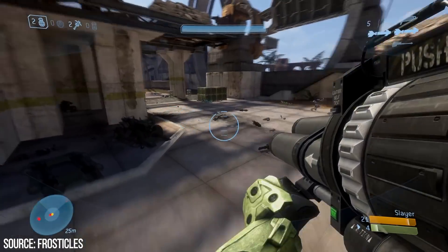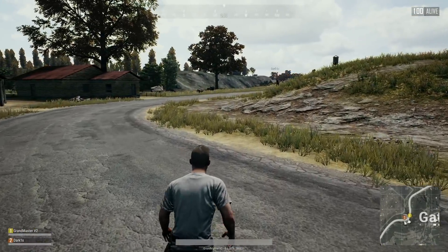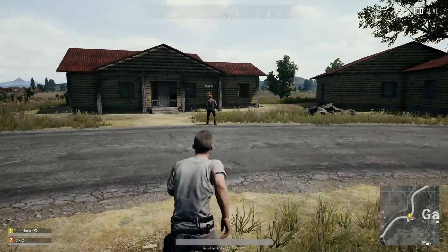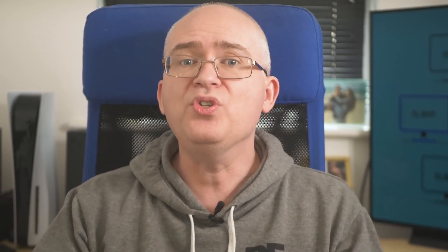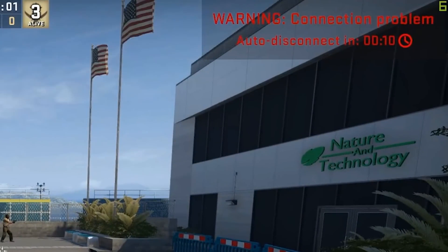That doesn't make these disruptions any less annoying. And the faster paced and more competitive the game, the more that a laggy experience can really hinder your enjoyment. As well as out-and-out lag, there are all sorts of other network issues that can occur: rubber banding, where the game world pulls you back to where you were a few seconds ago; taking damage just after you run behind cover; your own shots not registering; or even just losing connection to the game entirely.